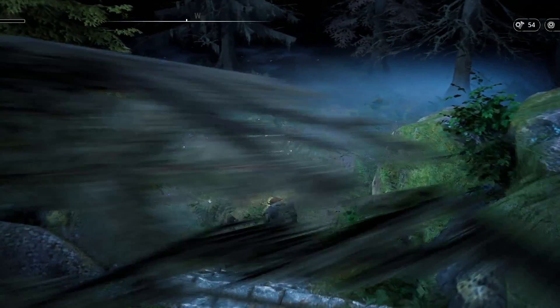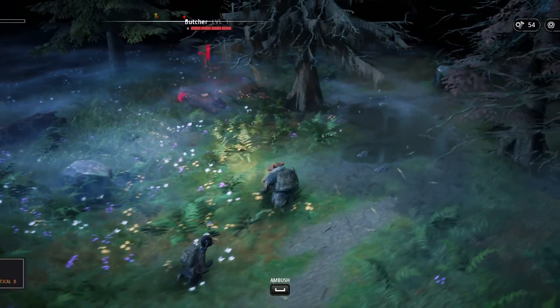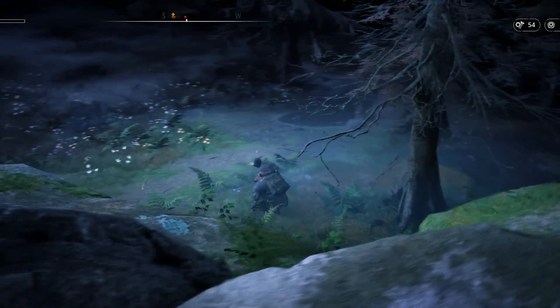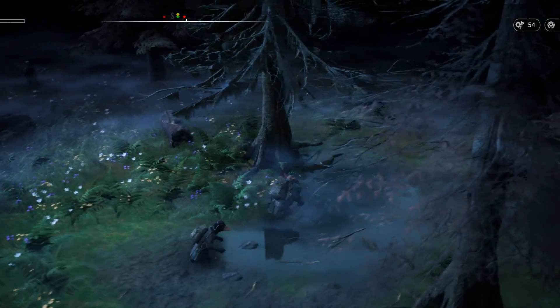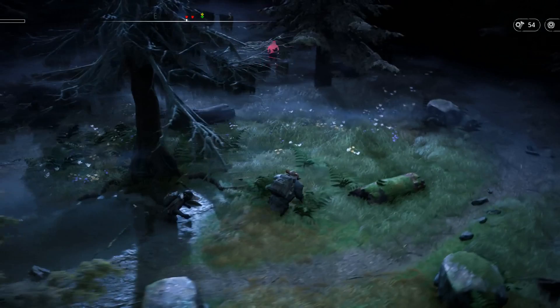So we have our first combat ahead. Let's turn off our flashlights — that will switch us to sneak mode. Hopefully we'll be able to set up an ambush for these two ghouls, if I can find the second one somewhere. There he is.